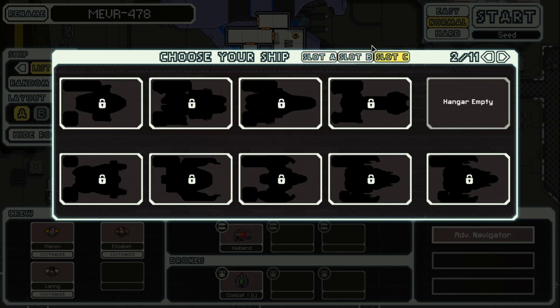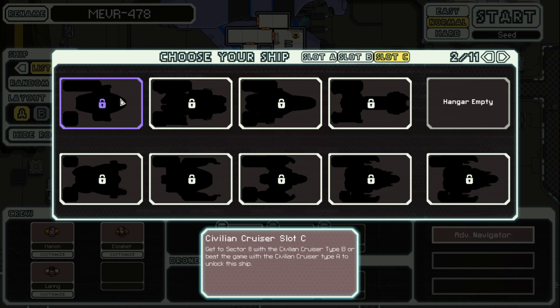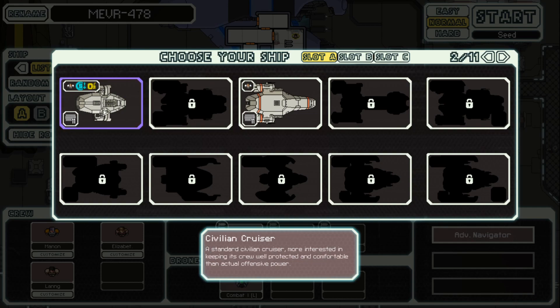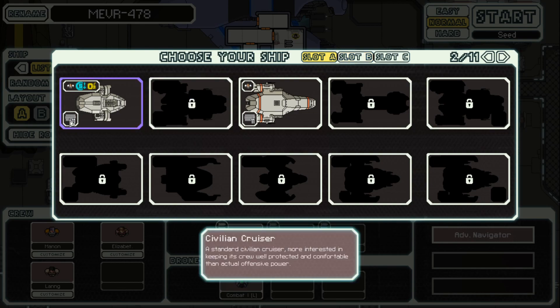There are type Bs and Cs. To get type B, we need to get to sector 5. Probably won't be a problem. And get to sector 8 with type A. So hopefully we can lock out both type unlocks for this thing and get both by this run if we play well.